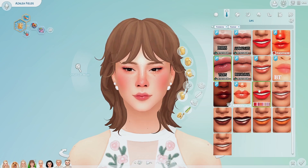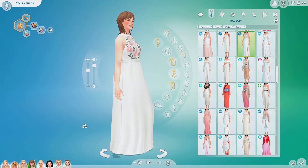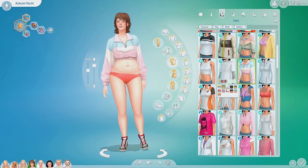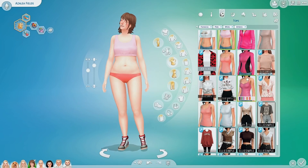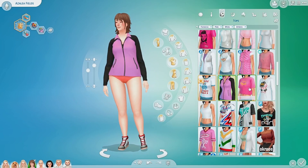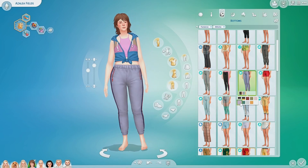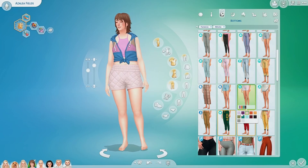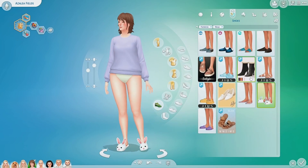I gave her a little bit deeper makeup for her formal wear and then we'll go on to her athletic wear. Azalea was more purpley-pink throughout her toddlerhood and childhood, so I kind of stuck with that theme in most of her outfits. I like this little tied vest over the tank top and giving her some leggings and some sneakers. Pretty simple.